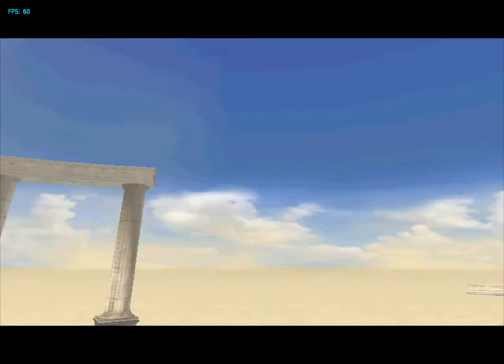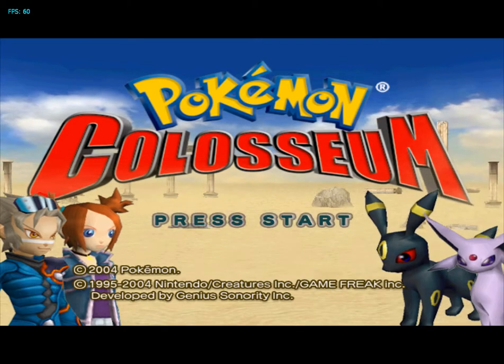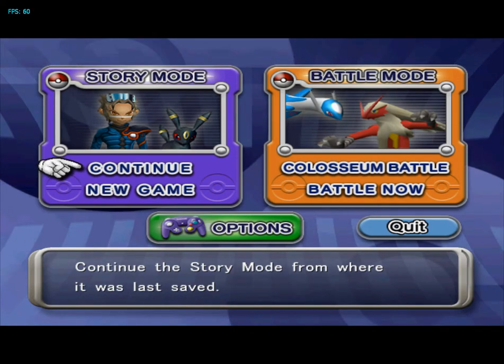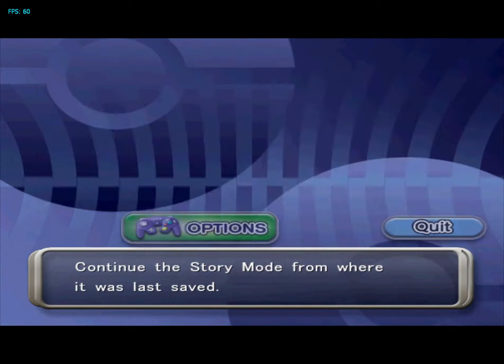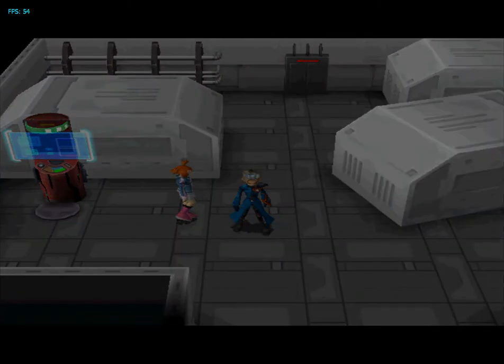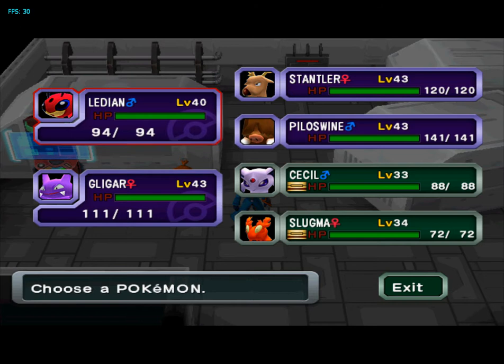Hello and welcome to a continuing episode of Let's Cheat Pokémon Colosseum. Sorry about the hiatus I've been on — things have come up over the past few days. Happy belated Fourth of July to all who are watching. I'm sorry for the delay, but let's get this show on the road. This is my current team setup: I'm currently purifying Ladean and Gligar, with Standard and Piloswine, and Sizzle and Slugma being my next two powerhouses.